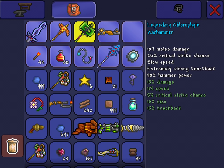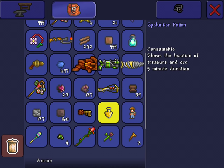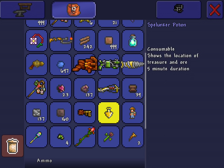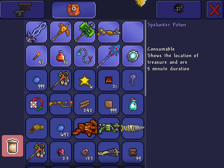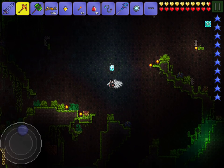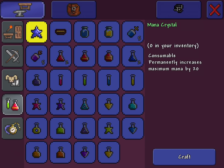This way is very very easy. All you'll need is a spelunker potion and a pickaxe strong enough to mine chlorophyte, obviously. The reason you'll need a spelunker potion is because it shows the location of treasure and ore — basically it lights up all the ores.